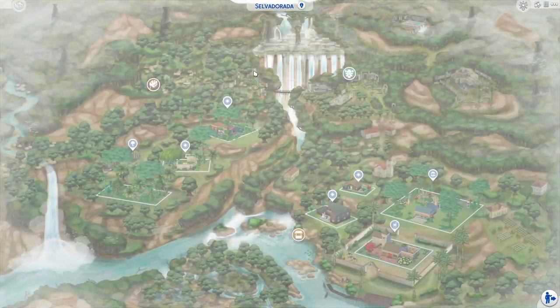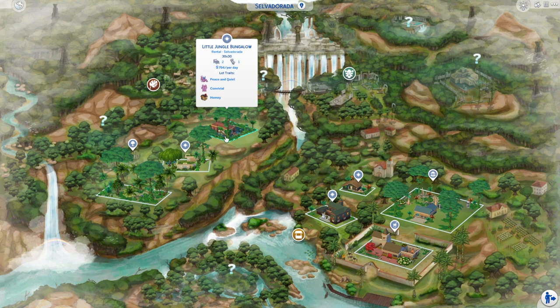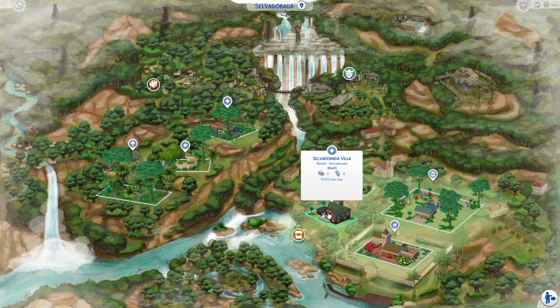Selva Dorada — I have rental lots. Obviously there is a little jungle bungalow, we have simply eco lot over here, we have Hill View Hideaway over here, and a Selva Dorada villa.